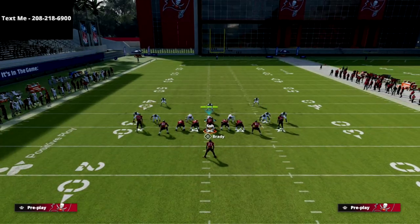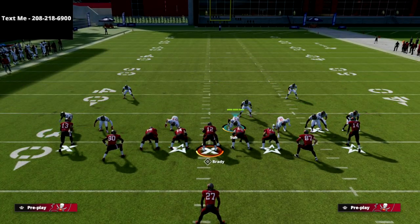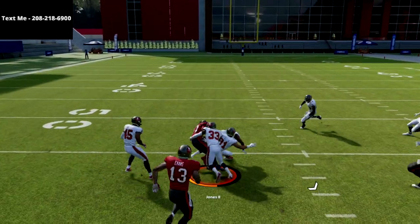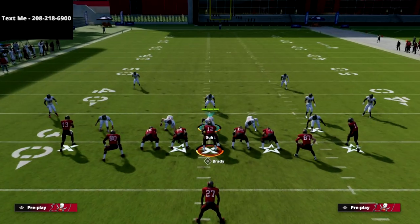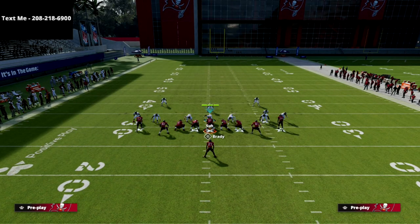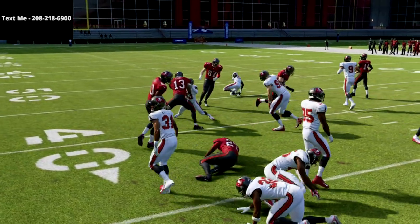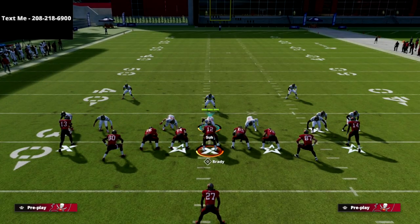Run defense is not easy in this year's game. The Halfback Wham is very difficult to stop. The next thing we'll look at is the Halfback Stretch — you can flip the play and there's literally no tell that you're running it to the left. One of the things added in Madden 22 is if your opponent pass commits, the run becomes super overpowered, especially if they're only blitzing two to three people.